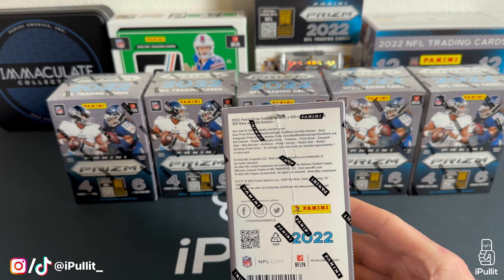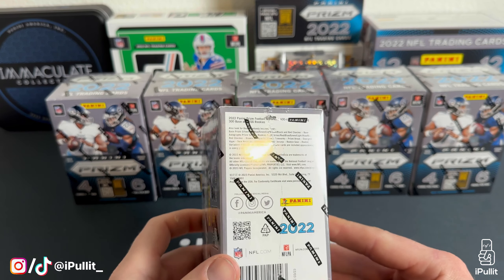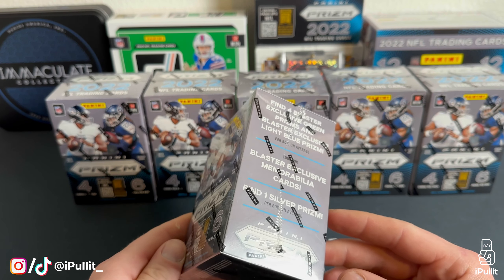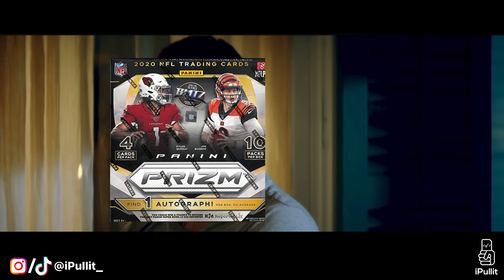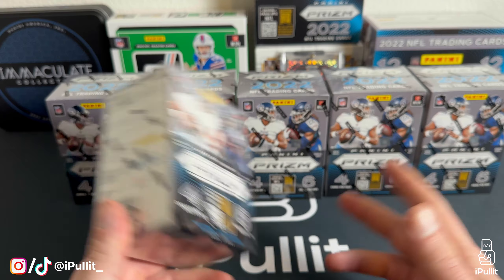So that's what we're here to debate today — a little challenge to see which one is better. I'm sure you guys have seen a lot of Prism blasters ripped already, but to go over it quickly: you're going to get one silver per box, you can't hit autos this year, we're going to be looking for the red and black checkered prisms and the super short print blue and red prisms as well. I'm not quite sure why they're getting rid of hangers, solos, and megas — kind of a bummer. I'm sure we're all missing mega boxes by now.